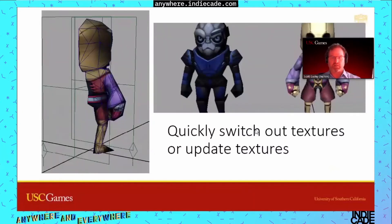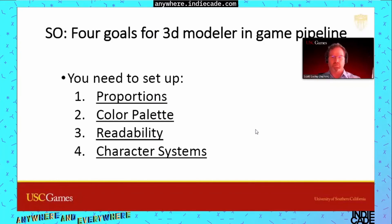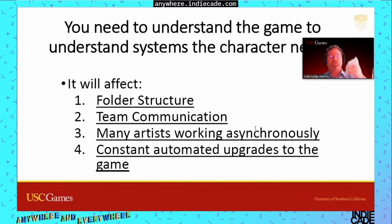So the four goals for a 3D modeler in a game pipeline — setting up proportions quickly, the color palette, readability, and sussing out character systems that maybe no one's thought about yet but the game will need. This approach engenders a clear folder structure, gets team communication going, accommodates many artists working asynchronously, and delivers the great win for everybody: constant and automated upgrades to the game. That's my talk.